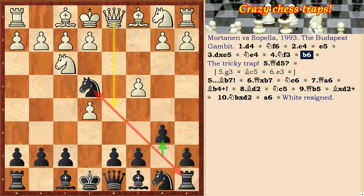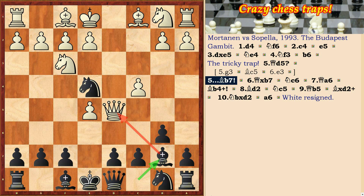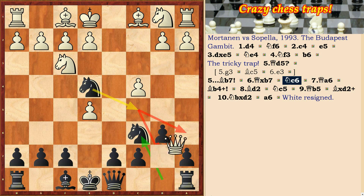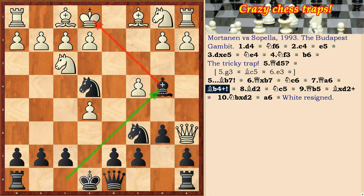There is a tricky trap for black. If white moves Qd5, this is a mistake — he falls into the trap. Bb7, Qxb7, Nc6, Qa6, Bb4, c4.